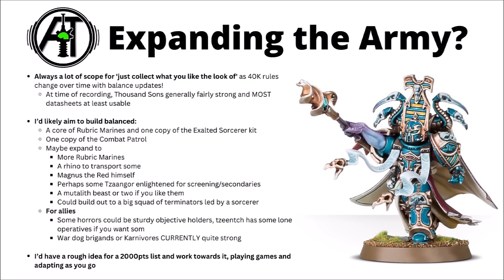Building up to something like 30 Rubrics wouldn't be unreasonable. You could get Rhinos to transport some of them. Magnus the Red is pretty worthy as an include, and maybe some Cultists, Tzangor units to do grunt work and support. Allies for Thousand Sons maybe don't tend to be desperately commonly used, but if you wanted them for fun factor, some Pink Horrors could be sturdy back objective holders, and that could be one way to get some Tzeentch Daemon operatives on the table like the Changeling. Chaos Knights could also be used to add a little more strength — War Dog Brigands or Carnivores are currently one of the ways I'd go there. In general, I'd have a rough idea of a 2,000 point list you're vaguely working towards, playing games and adapting as you go as you get a feel for the army.